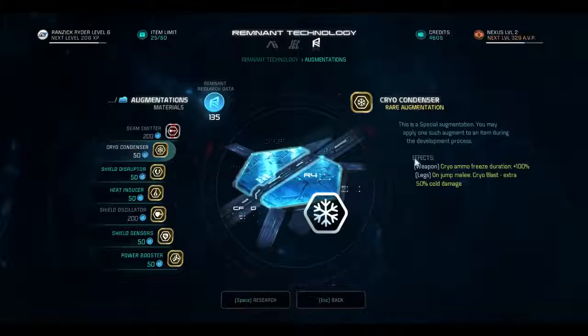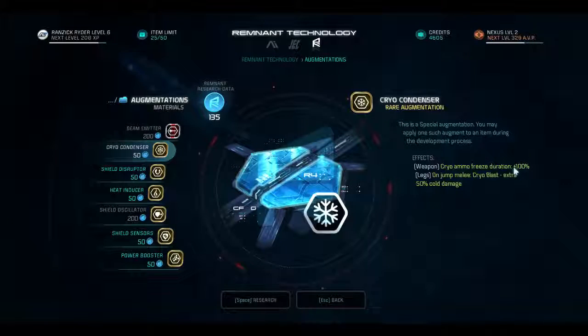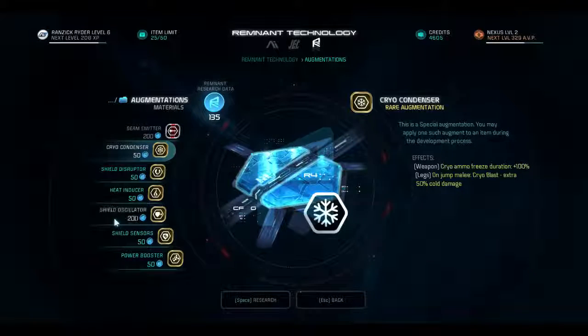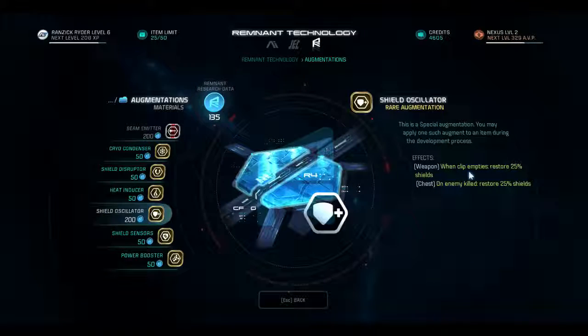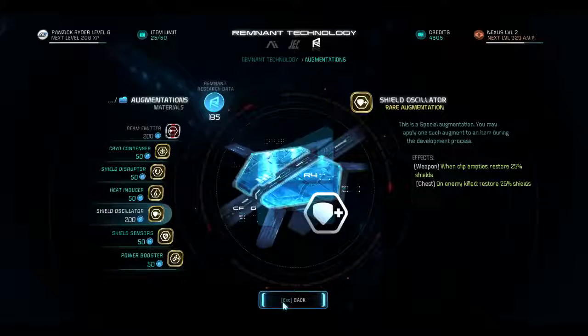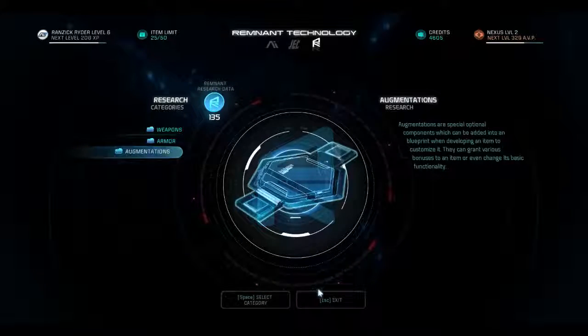Shield disruptor. Cryo condenser. Cryo ammo. Freeze duration. Like this — get the Widow sniper rifle, shoot one bullet, boom, 25 shields back — if I'm assuming that it works like that. So we're going to try to develop something. I bet five bucks I cannot develop it.